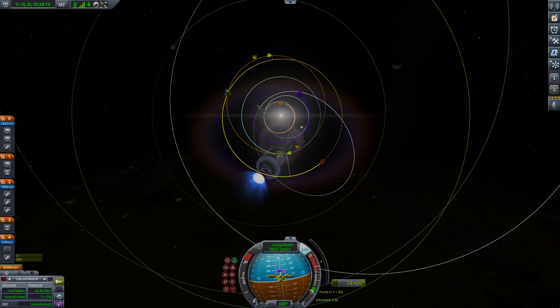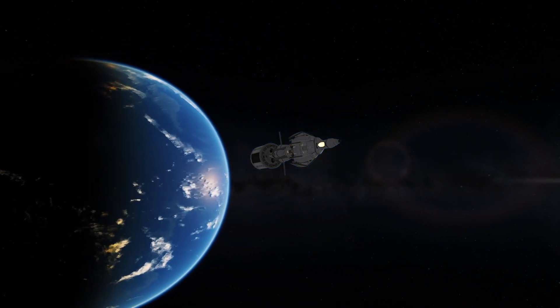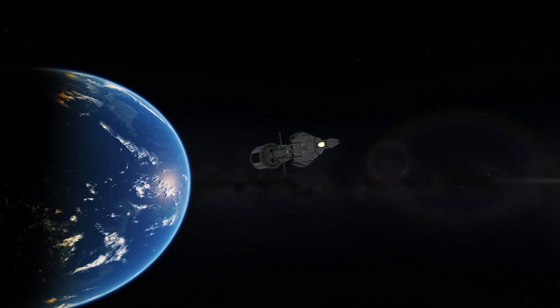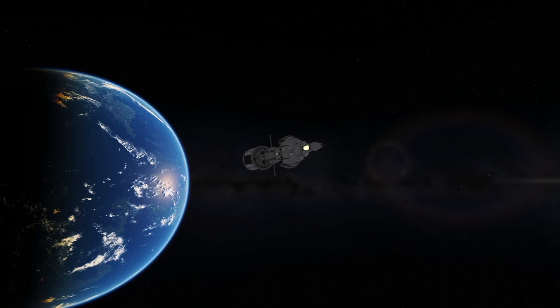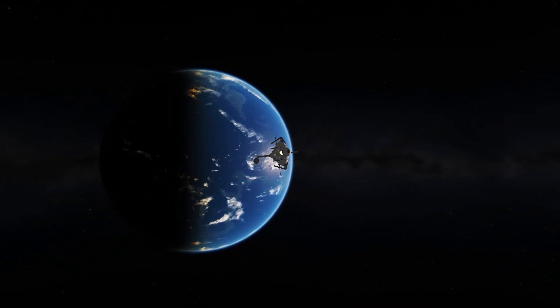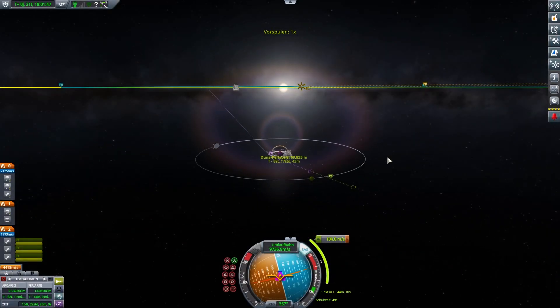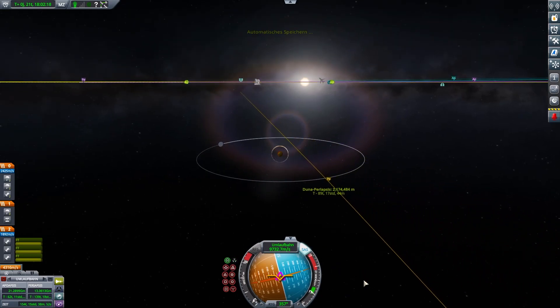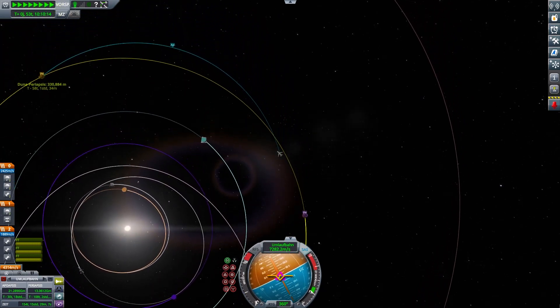I like visiting Duna a lot. I also like visiting Ike — basically I like both. Here we are flying away from Kerbin to our first correctional maneuver of this video. But first we have to stage away the bottom tank, because it's not really needed anymore — it has fulfilled its purpose and it's almost out of fuel. So let's stage it away and continue with the nuclear engine, which has a suspiciously low amount of fuel. You will see what we do with it.